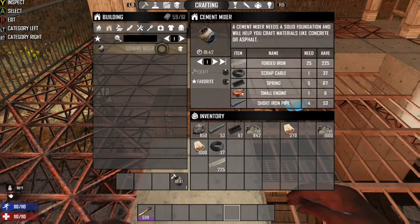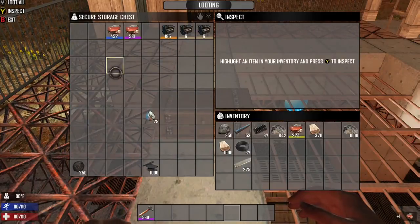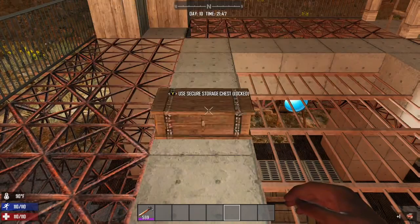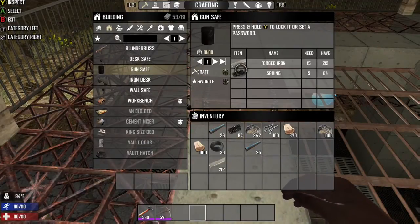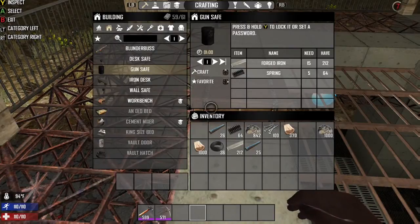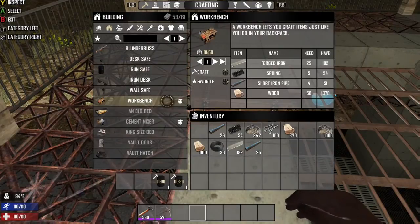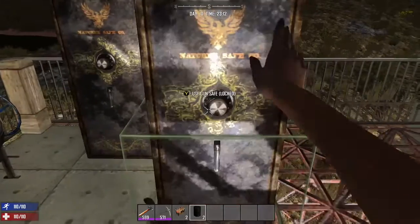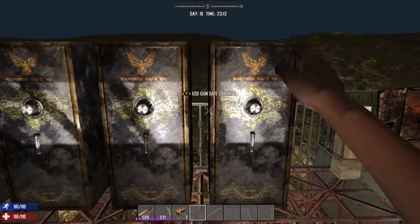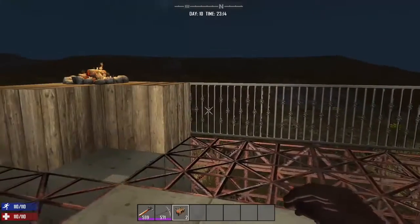Next up is a cement mixer, which is a skill under the character stats. You can't make this item until you have that unlocked, and you can't make stronger bases without it. Put all the items together under the recipe and get mixing. You're going to need a secure place to start storing some of these items. Keep nails and forged iron in your inventory for building. Get some gun safes going for the really secure things. And like the cement mixer, making the workbench is also a skill that needs to be unlocked. Craft as many as you think necessary — I always craft a couple extra in case of marauders or griefers. I always hide the best stuff near the land claim blocks to make it a little harder.